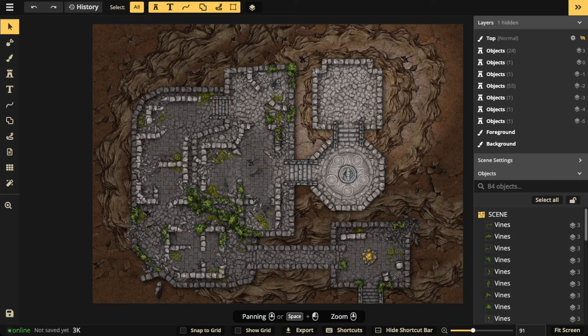Hello everyone, and welcome to another Incarnate Livestream. Today we are doing Secrets of the Citadel Ruins Part 4. In this episode, we're going to be adding lights, shadows, and details.